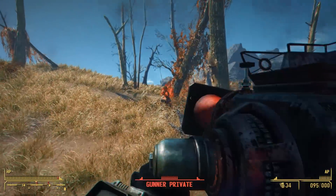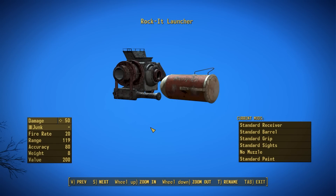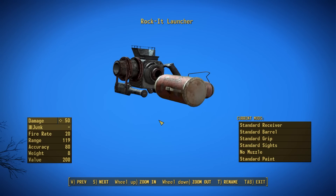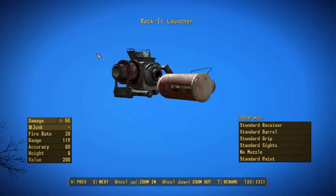Now that you have all the details on how to craft this thing, let's go check this weapon out in-game and talk about its stats. Here we have the Rocket Launcher in the preview menu, where you can get a look at the weapon as well as the vacuum cleaner backpack. This thing has a base damage of 50, which can be bumped by either the heavy weapons perk or a heavier type of junk item used as the ammo type. You have a fire rate of 20, a range of 119, an accuracy of 80, a weight of 8 pounds, and a value of 200 caps — a pretty balanced set of stats.